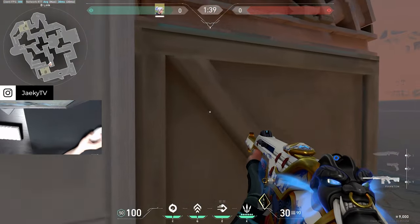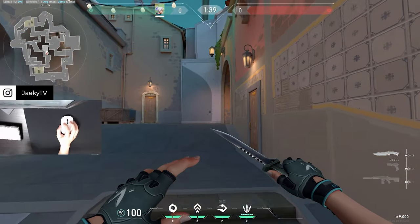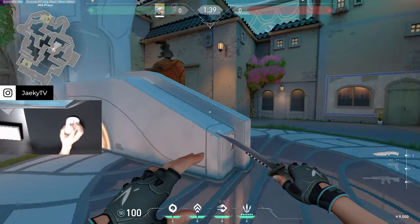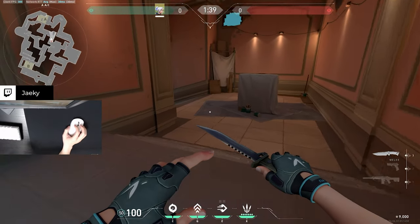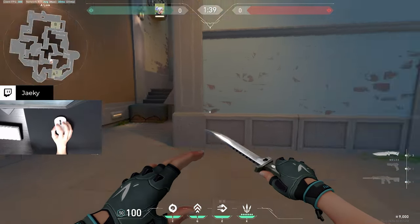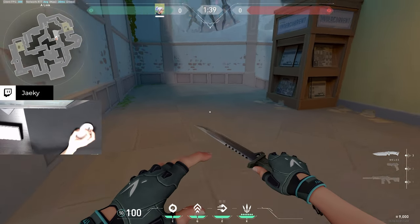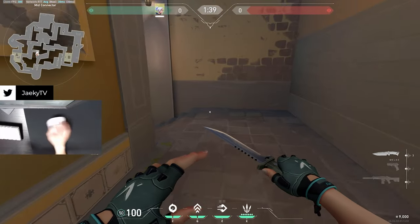Going back into B Site, let's go back over to Mid, back through Mid doors into Mid. We are now heading into Art. So if we go right here, this is Art, and this is the Art Box. Moving on, this is A Link. People still also call this Art technically, but if you want to be technically correct, it's A Link. And then we move into Alley.